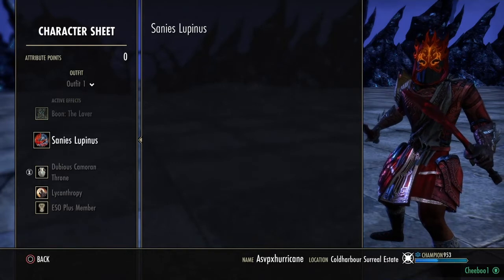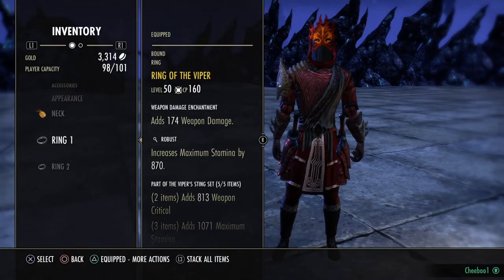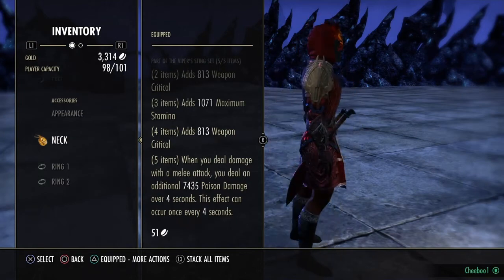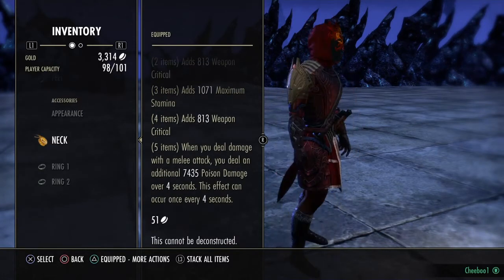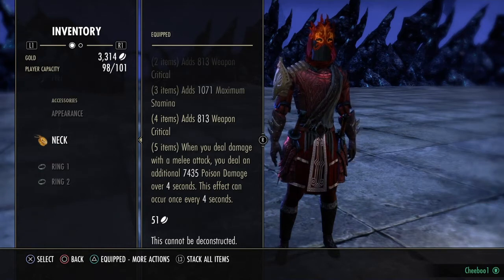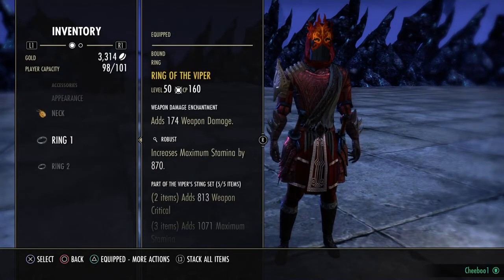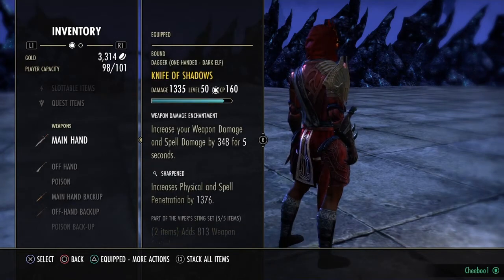On the front dual wield bar, I'm running five pieces of Viper — weapon crit, max damage, weapon crit — and when you deal damage with a melee attack you deal an additional 7.4k over four seconds, which can happen every four seconds. You guys know about Viper; it's a very powerful set. They nerfed it to a damage-over-time instead of instant damage. This build is very much based around DOTs — you apply so much pressure it's ridiculous.